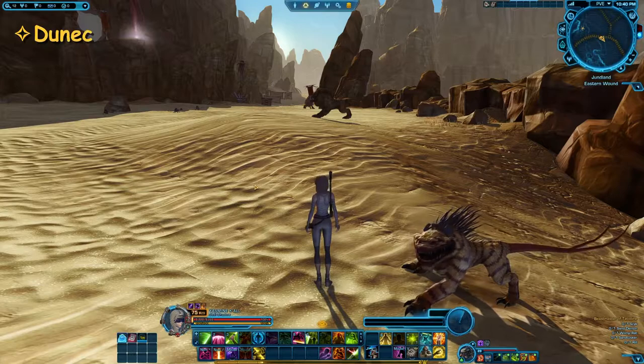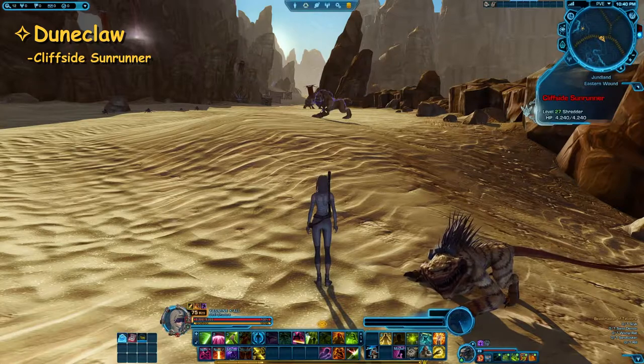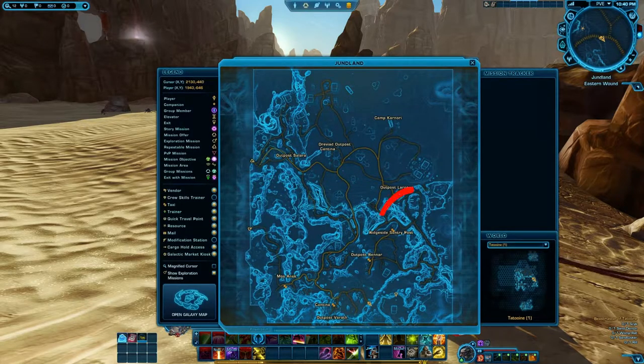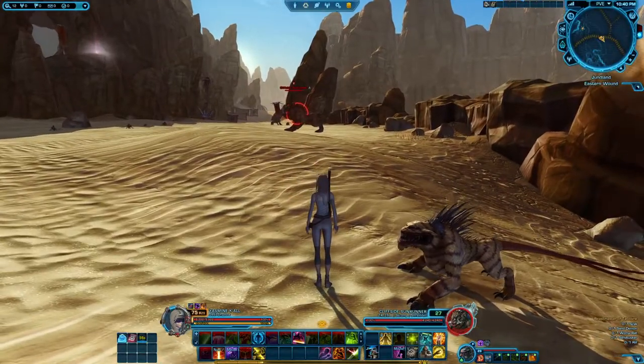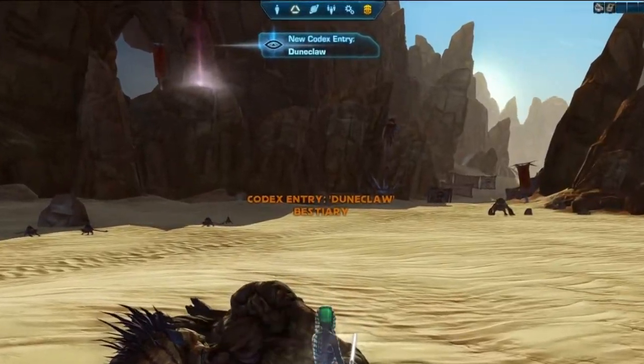The next one will be the Dune Claw, and this is a weird one because the enemy you need to kill is not actually called that — it's called the Cliffside Sun Runner. You will find this in the Wound area, just south of Outpost Lagona, or if you're Imperial, Richside Sentry Post. There is a path directly from that outpost, and at the crossway near the purple mastery datacron you will find a few of them.